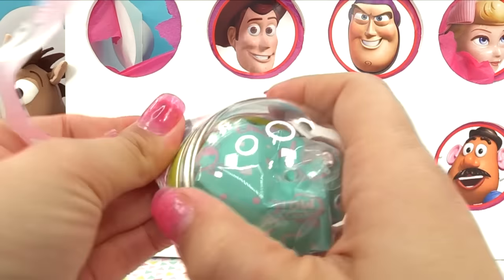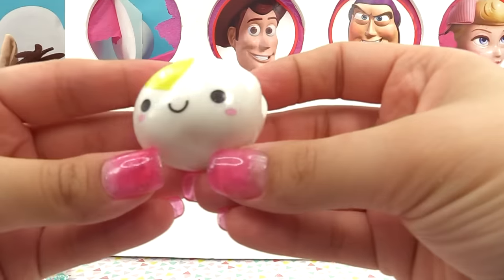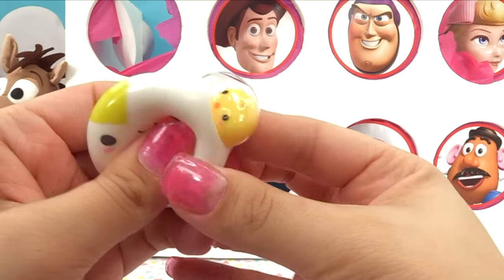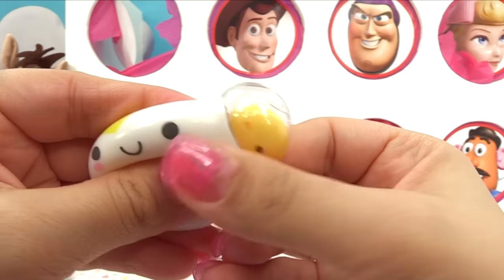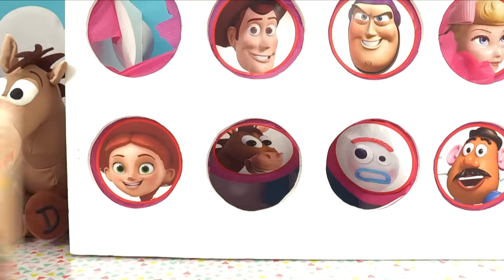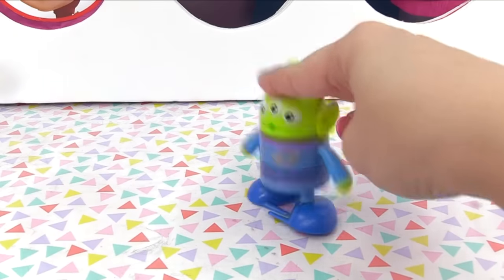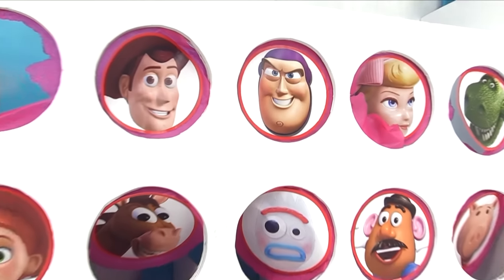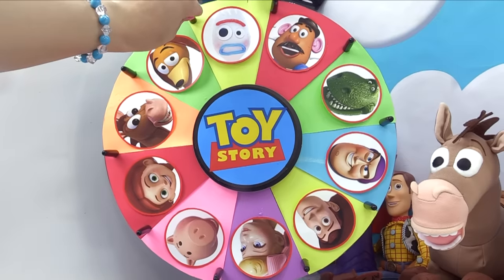Which Moj Moj do we get? This one is the balloon series. Here is our string — looks like we have an egg Moj Moj. What's on the inside? There's its tiny friend — it matches! It's a little chicky — a perfect match, a chicky and an egg. Here are our cuties from the misfits. And our alien shuffler! We only have Buzz Lightyear, Mr. Potato Head, and Jessie left — let's spin that wheel!